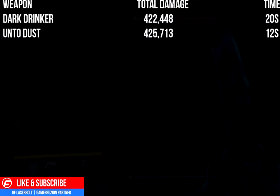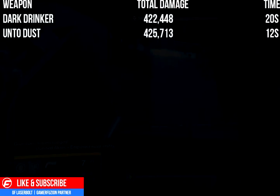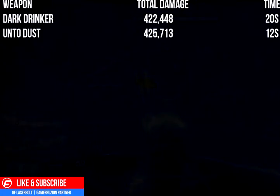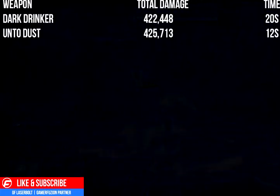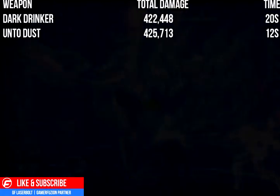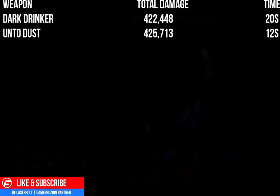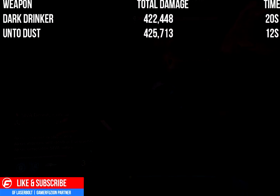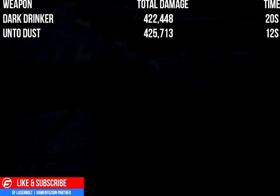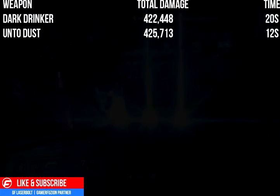When using a rocket launcher, you want to empty all eight shots and then get sniper shots off in the remaining time. You'll have roughly seven to eight seconds after emptying your rocket launcher to do more DPS with your sniper rifle. If you're doing around 400k damage with Until Dust on the rockets alone, adding three to four sniper shots from something like the Ex Machina or Black Spindle will push your total damage even higher.